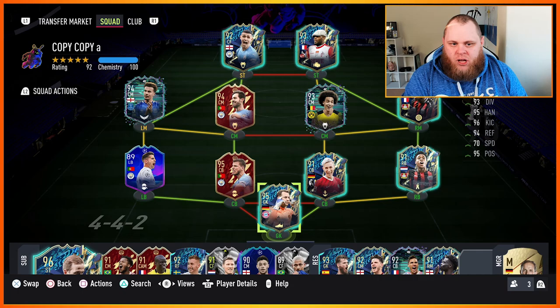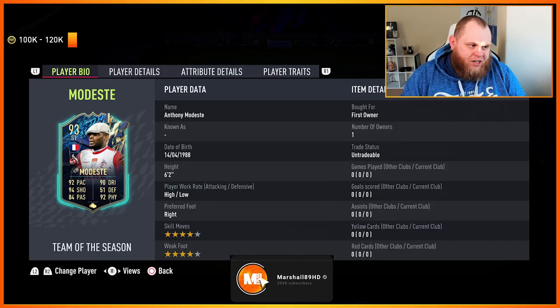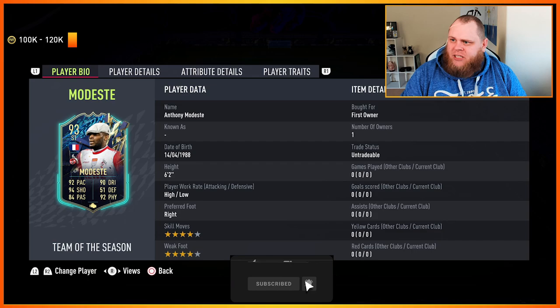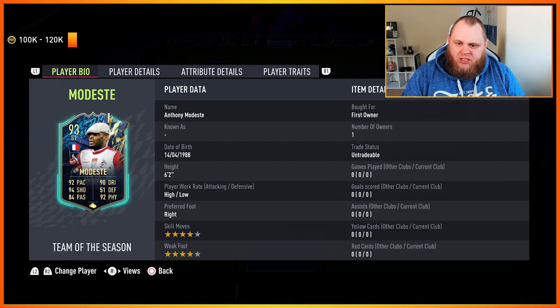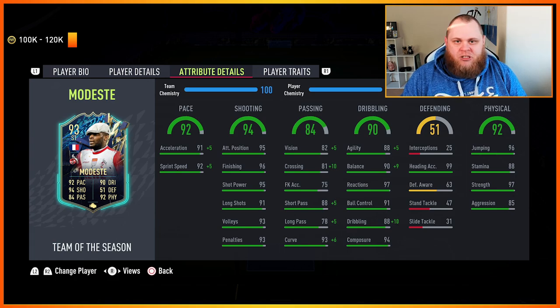His other card on this game I believe is 73, kind of like a silver star thing, but I don't believe they won any games so he stayed at 73, or he might have come out as a 72. We're gonna review him today and see how good he is. His price is 100 to 120k at this current moment - I'm doing this commentary just after the full-time whistle of the FA Cup final, after penalties. Congrats Liverpool, commiserations Chelsea. But Modeste has a hat, and that's what we've got to talk about today. He's 6'2", high/low work rates, four-star skill combo.